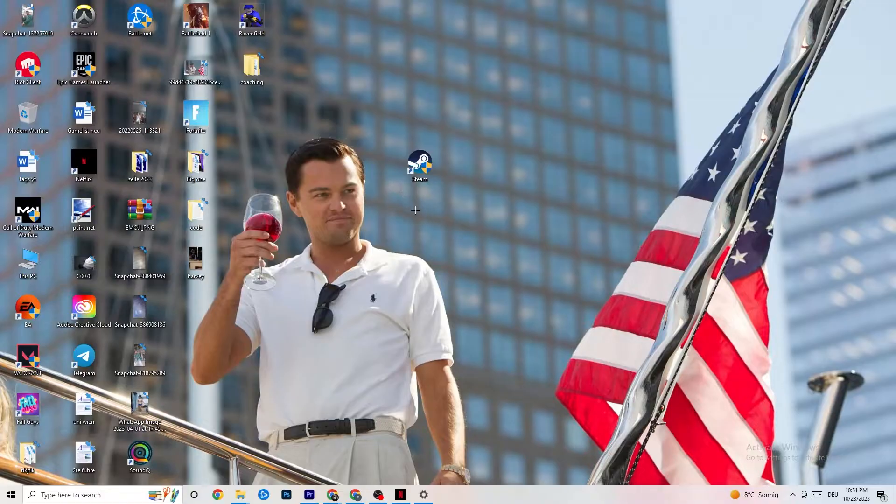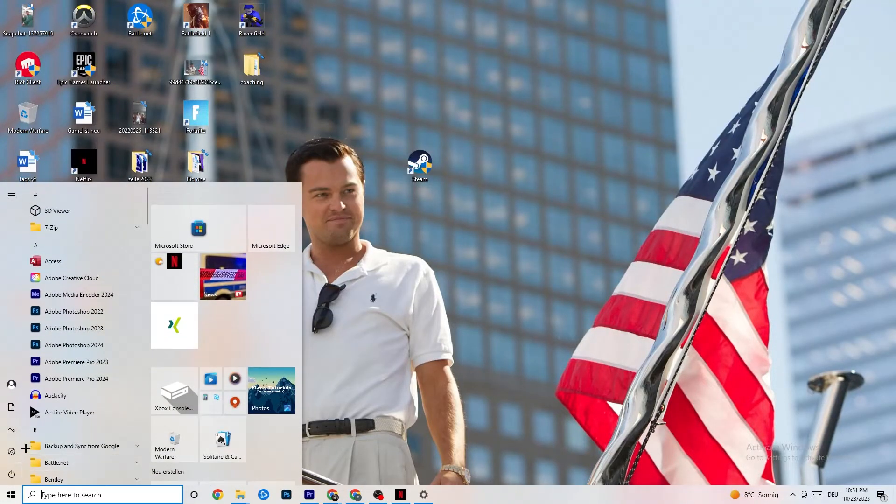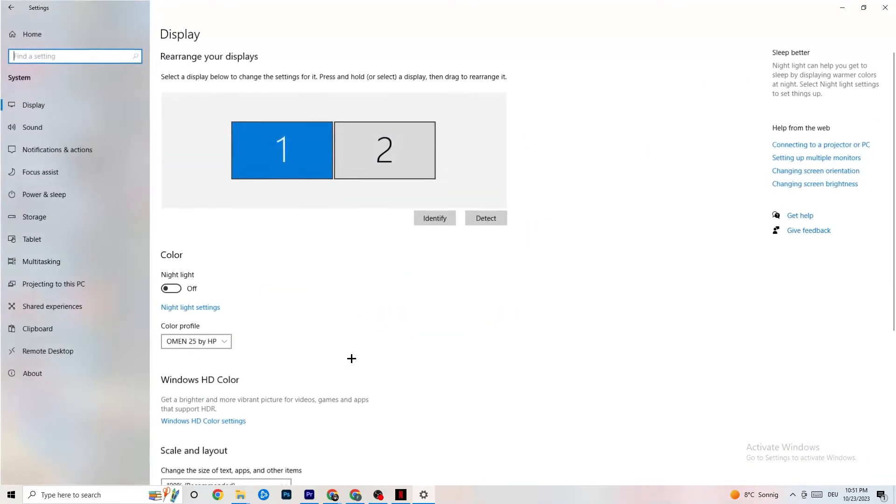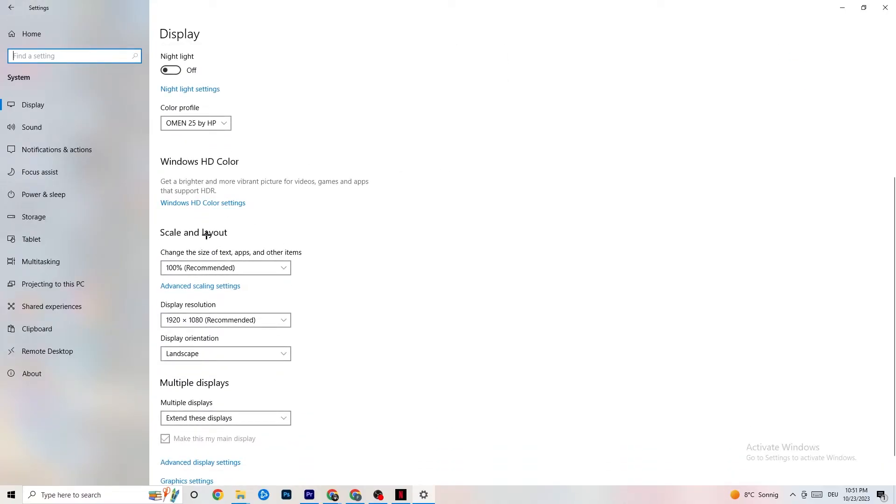Next, open Settings again, go to System, and stay on Display. Identify your main monitor — if you have two monitors, select the primary one. Scroll down to Scale and Layout, and change the size of text, apps, and other items to 100% as recommended. Also make sure your display resolution matches your in-game resolution — for example, if your in-game resolution is 1920x1080, set Windows to match. This can reduce launching issues.